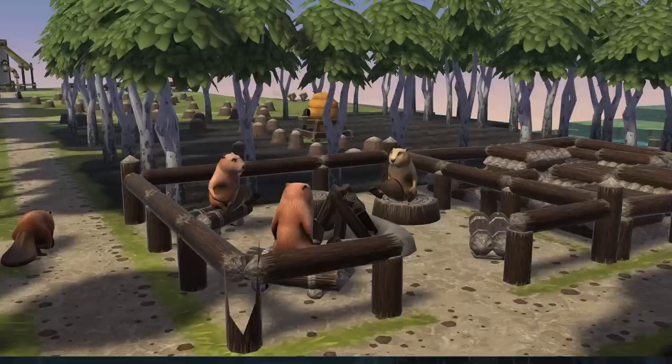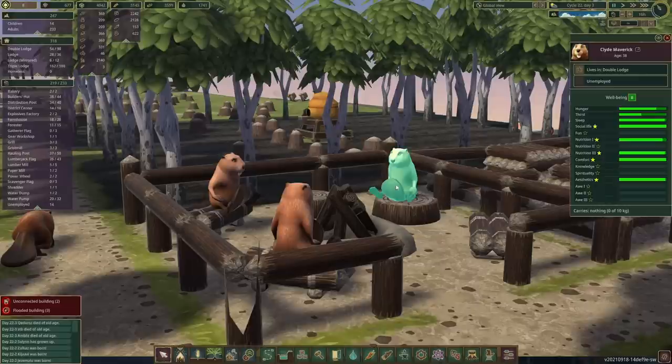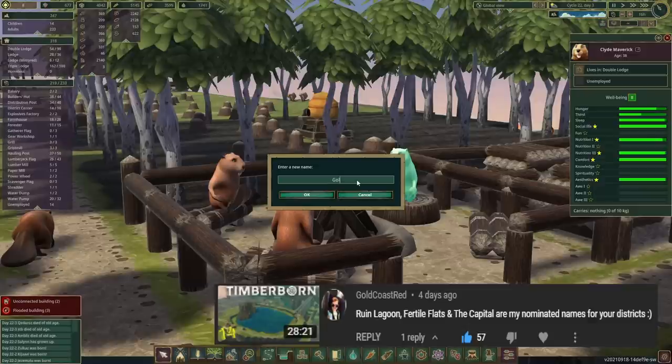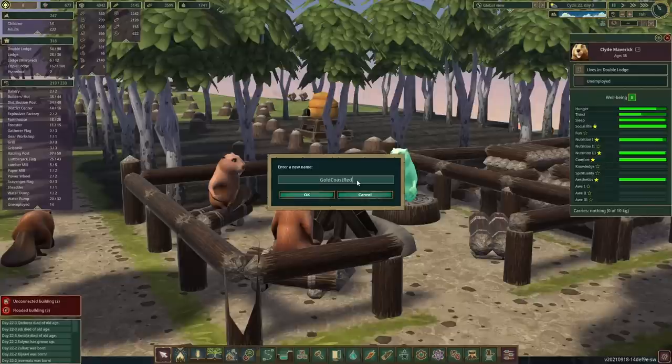Today's episode's winner is - let's bring back the UI here real quick, we've got a beaver ready - and the winner is Gold Coast Red. He suggested a few interesting names that about 54 of us, including myself, really liked. Thank you very much, congratulations, and welcome to the colony, Gold Coast Red. Unfortunately you are unemployed, but I'm sure that will change very soon.